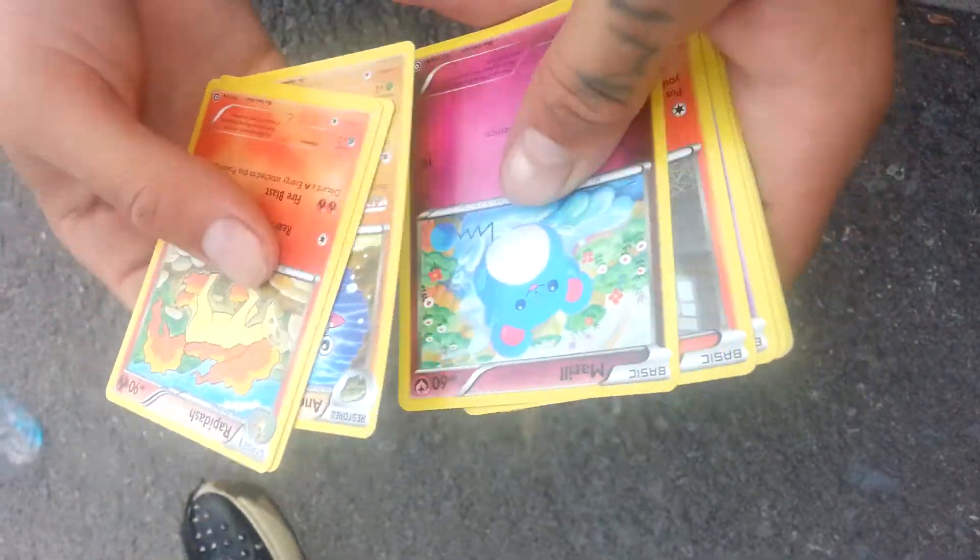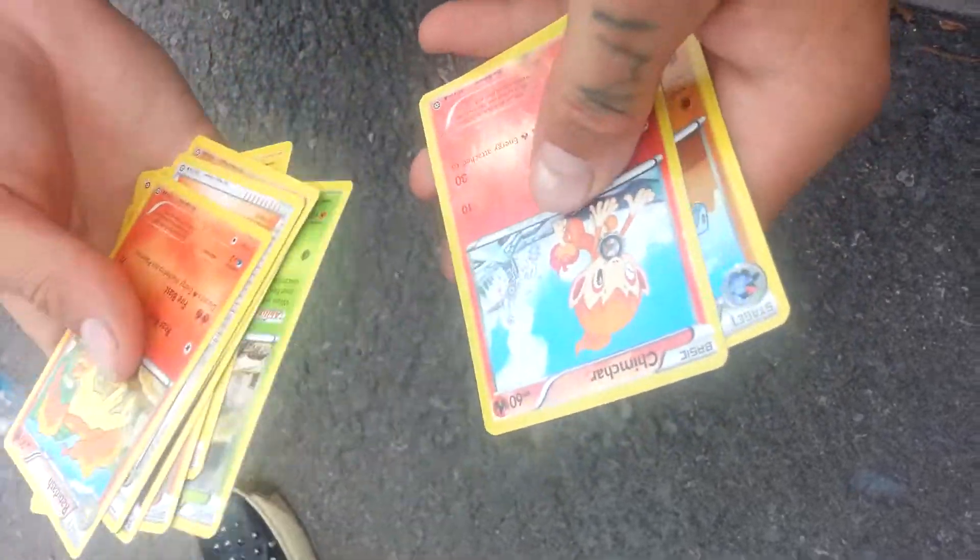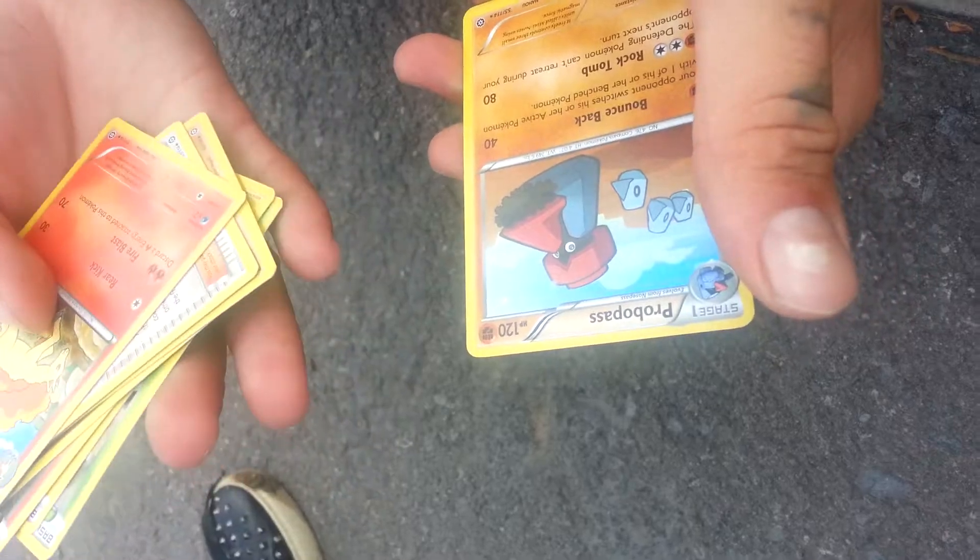Pack one cards: Arnor, Merrill, Tonica, Litwick, Joltik, Fungus, Reverse Chimchar, and a Probass.